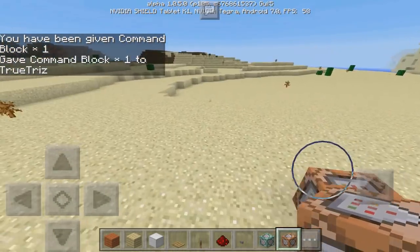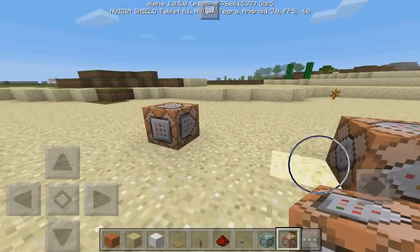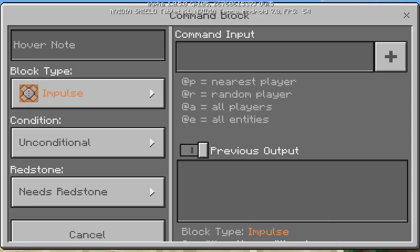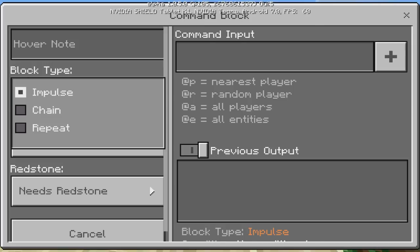I already have it in my inventory. You can see I have two of them. You also have the command block in your utility. Now when we put down the command block, you can see it's just the normal standard impulse command block. When you press on the command block, you can see it has a bunch of different features. There are a couple different types: the impulse, the chain, and the repeat.